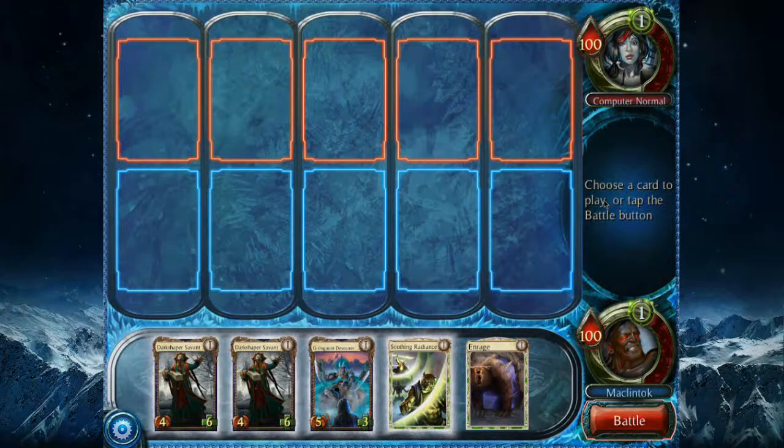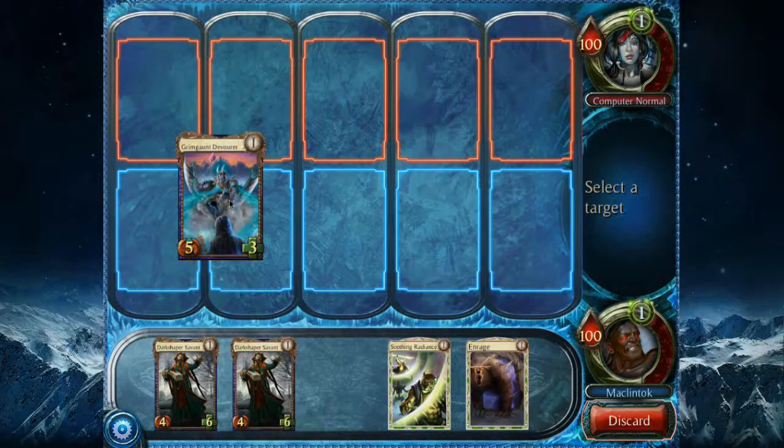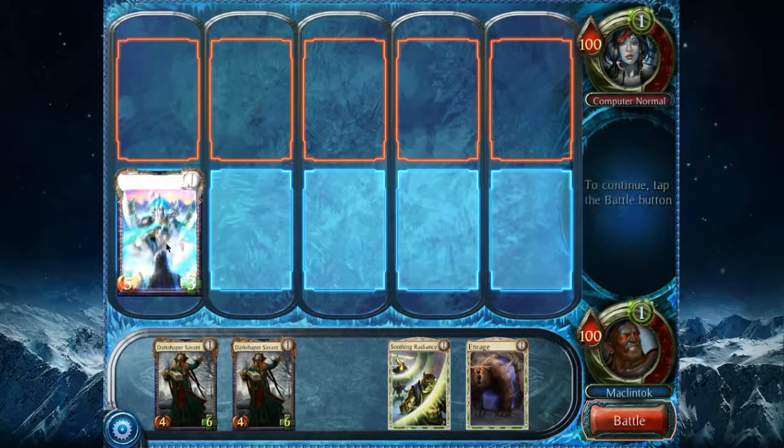Unfortunately that's not the case — they put some restrictions so that deck power doesn't get out of hand and their job of balancing the game doesn't get out of hand. They've really restricted you to just one or two factions per deck. That's a little unfortunate, but I can understand why they went in that direction. I go first, so I only get to play one card — I'm going to play my favorite card, the Grimgaunt Devourer.